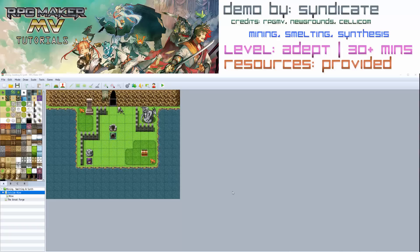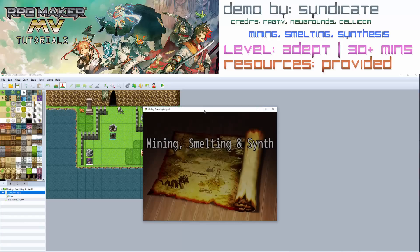Hello there, welcome back to my RPG Maker MV Tutorials. My name is Syndicate and today we're going to be looking at mining, smelting and synthesis of items. Now let's quickly run through the demo and we'll go through it together afterwards.